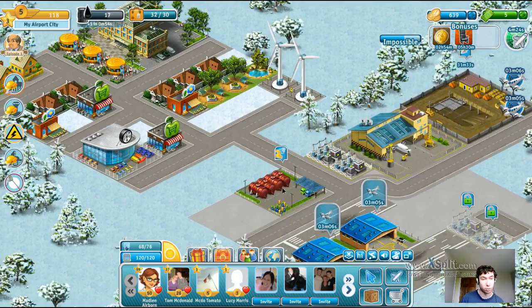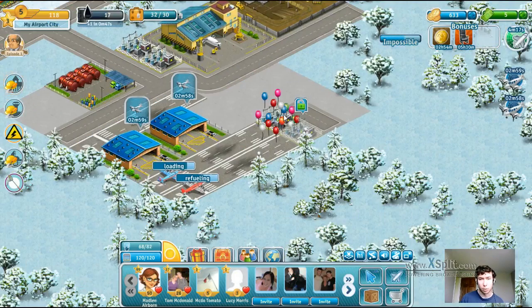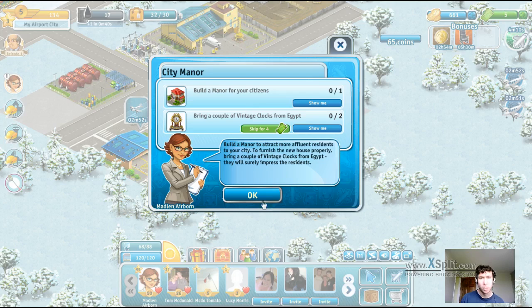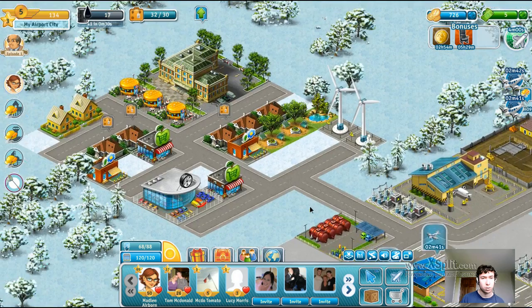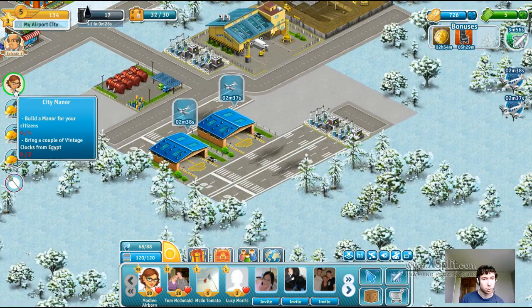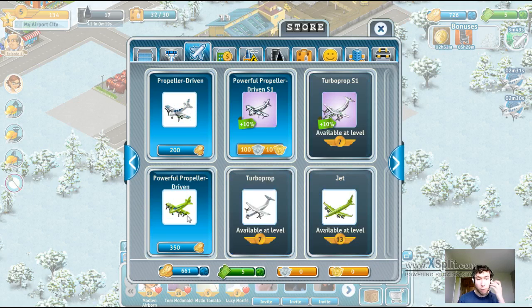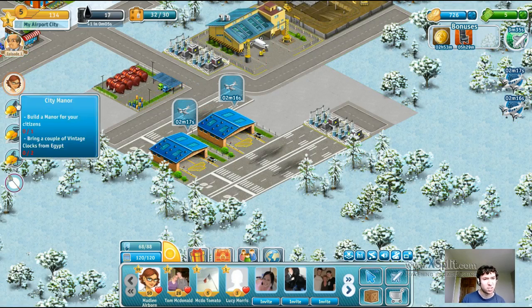We've already made it to fantastic — if you can get past fantastic, then you've done a good job, because that is the maximum you can get to. Build a manor for your citizens and bring a couple of vintage clocks from Egypt. So this is now asking us to buy some new planes — it's asking us to buy the Egypt planes. The Egypt plane costs $350. It's the same hangar, interesting. Perhaps we should sell our two little ones and buy a couple of the bigger ones — maybe that could be good.